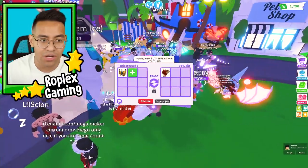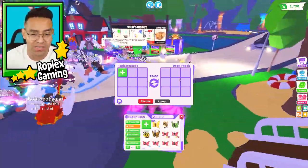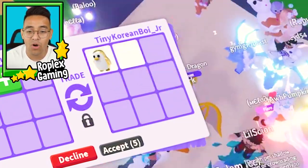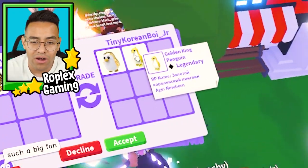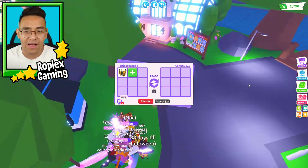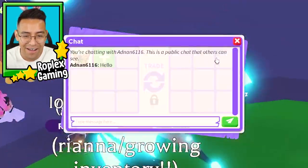Now we're starting to trade the Robux ones — we should get something pretty good because the orange, green, and diamond butterflies are actual Robux butterflies. Tiny Korean Boy Junior is putting up a golden penguin. We're going to decline, even though it's a good offer, because those golden penguins technically cost Robux too since you have to buy the cracker. However, these butterflies are only going to be in the game for 13 days.